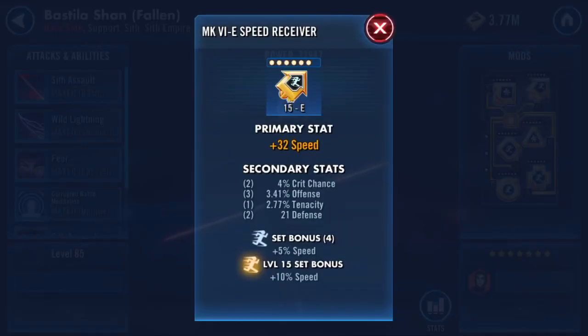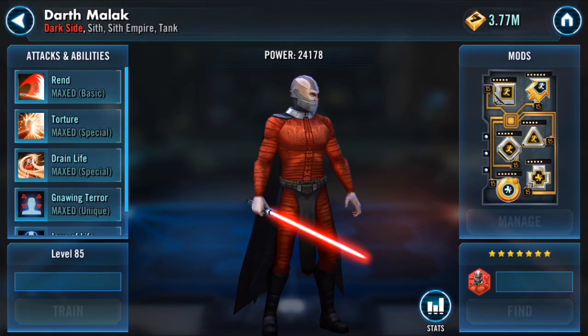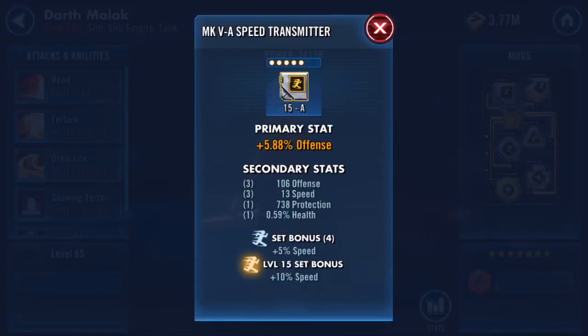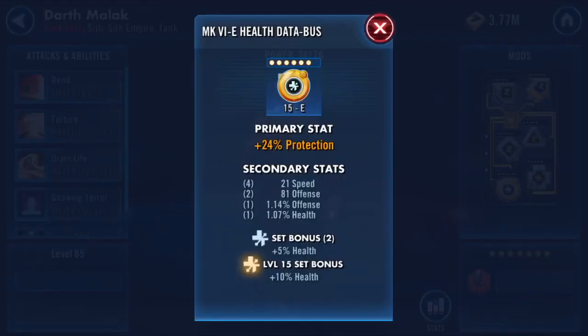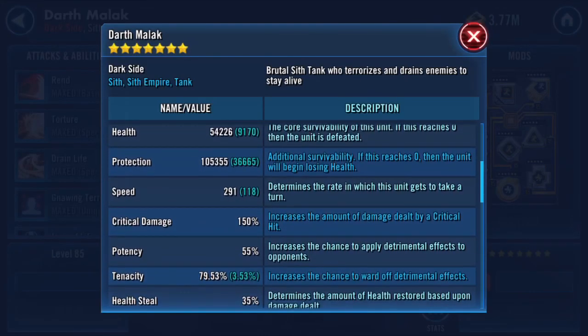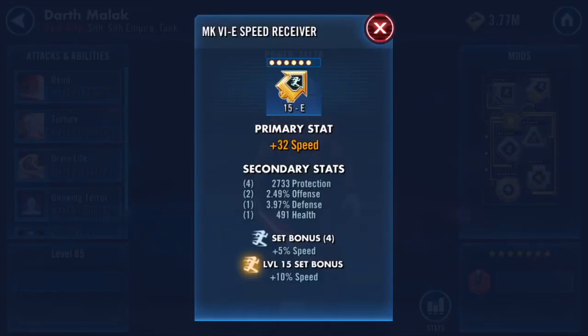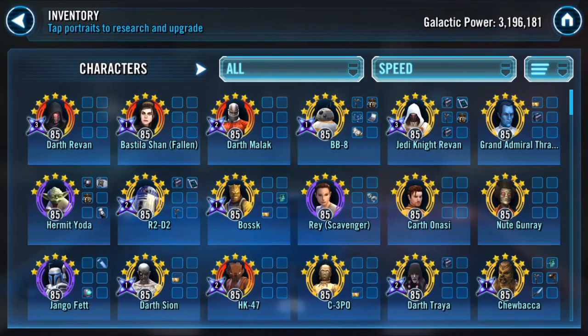21, 21, 21, 21, 22, 19 — alright, we're talking, looks good, very very good. Malak — you got 118 speed. I would switch that to tenacity. I really like a tanky tenacious Malak. Some people like a fast tenacious Malak, some people just like a fast Malak. Because he's 291, he's not super fast, so you might be better off with the tanky tenacious build and repurposing some of those better speed mods. I know you're farming them.